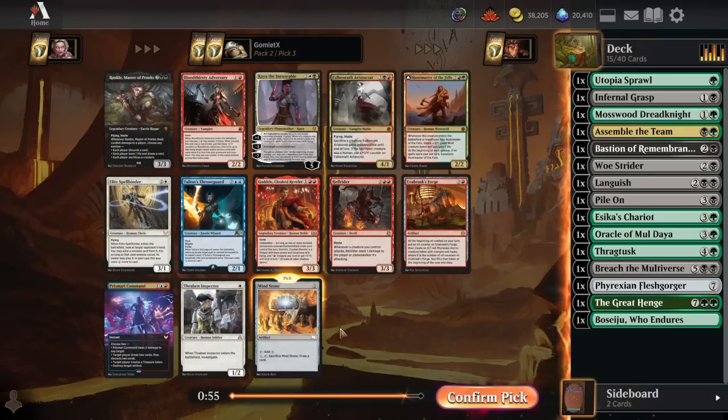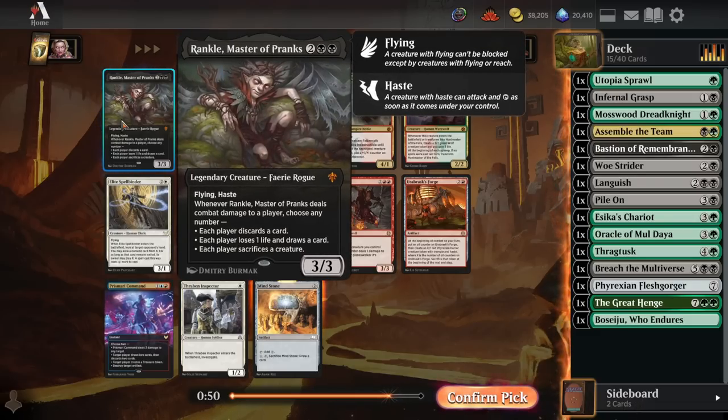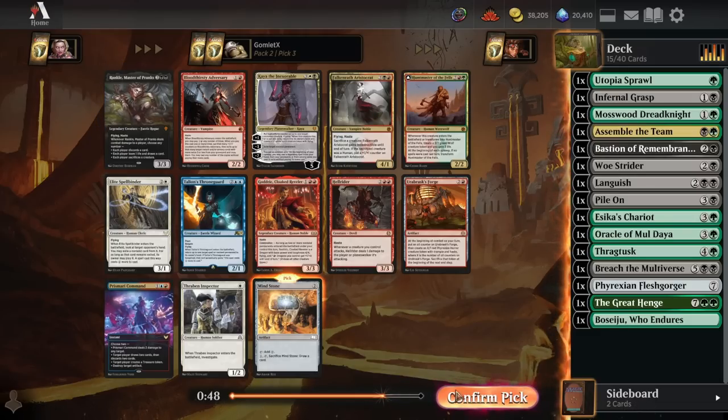Pick three: Mind Stone it is - that'll ramp us up a little bit. Rankle's fine, but we're looking pretty rampy here and Mind Stone is going to be quite helpful.